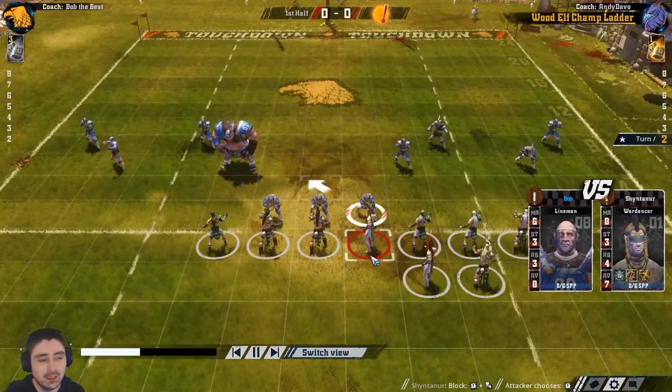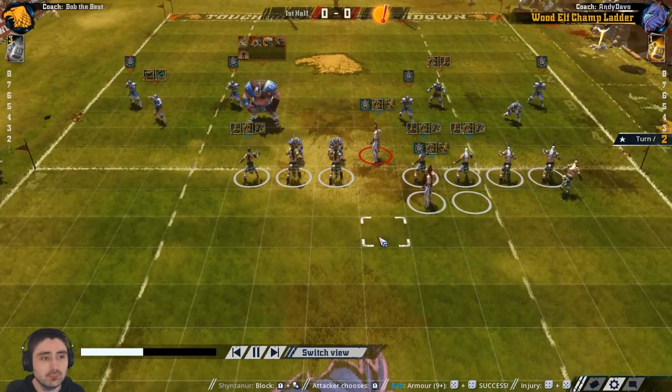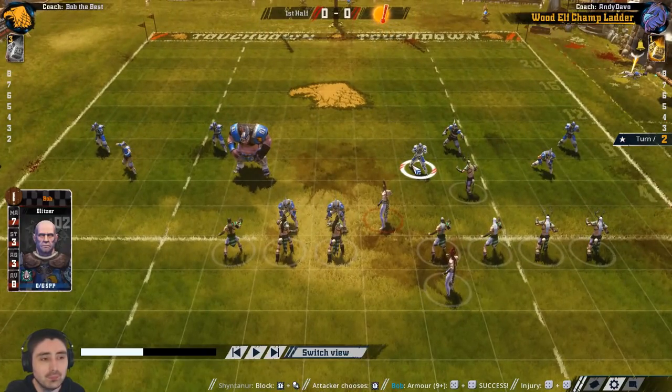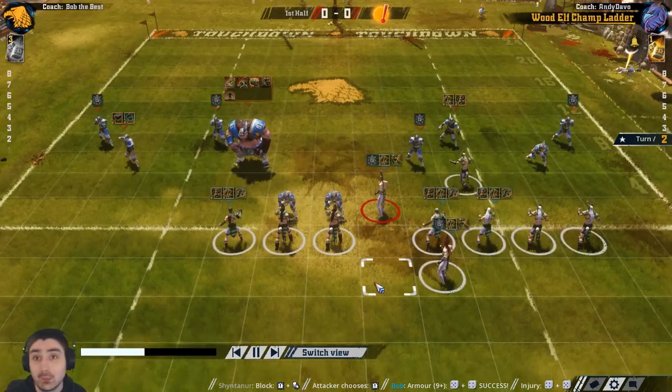The first block is with a war dancer - we get a knockdown, quite helpful but not required. We also get a removal. Next, we try and move this player out of the way. If we knock this guy over and put him in this square, we can walk through these squares here without any tackle zones. If we only get a push, we'll be dodging on twos. The ogre is too strong so we can't go after the other side - if there were strength-four players there, we'd have to rely on knocking over the whole line of scrimmage first.